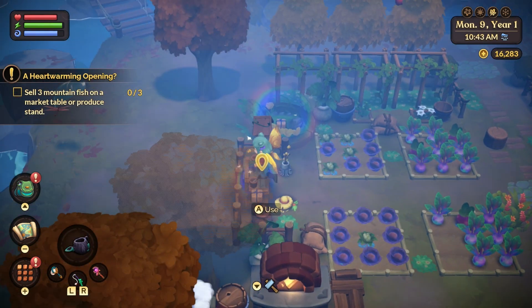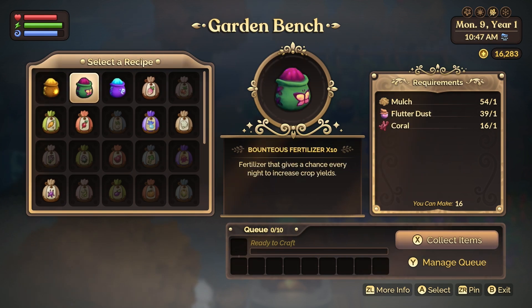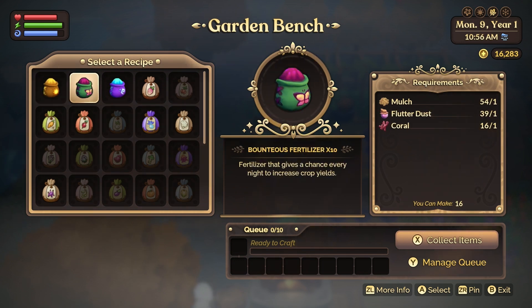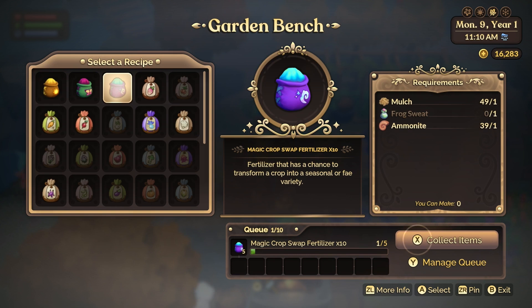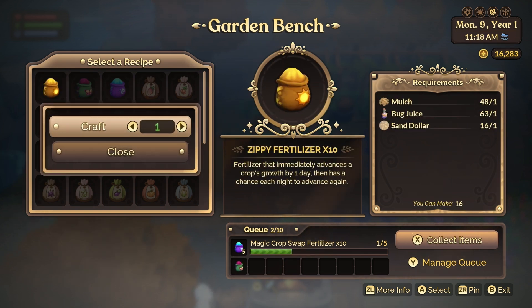Make sure you water them every single day unless it is raining. There are three fertilizers in Fae Farm: Zippy, Bounteous, and Magic Crop Swap Fertilizer. Zippy speeds up the harvest time by one day. Bounteous gives your plant a chance at growing additional crops per plant, and Magic Crop Swap gives the chance to transform the crop into a seasonal or Fae variety. Personally, I find the best use for fertilizers to be: Zippy for single harvest crops like turnips, Bounteous for multiple harvest crops like beans, and Magic Crop Swap for all of them when you're trying to get new crops.